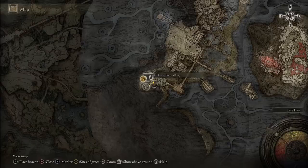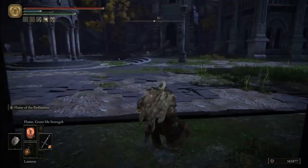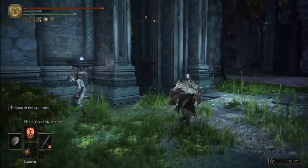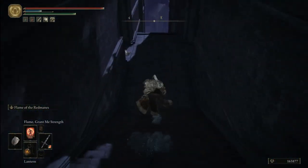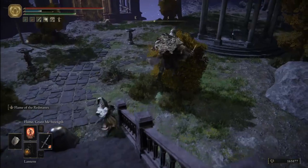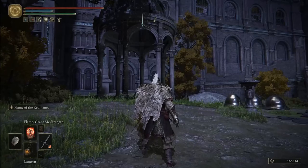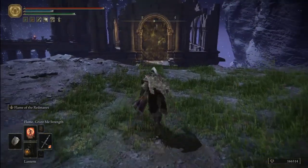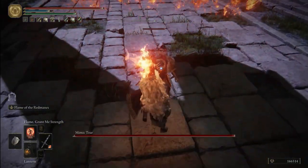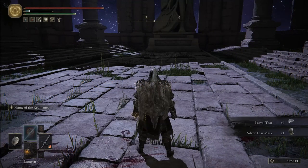For the second Nokron tear, you can start right where you left from the first tier. Exit the building, or from the Eternal City Grace, go ahead into the second building and down the stairs — just go all the way down. You'll see the gazebo over there, and right at the corpse you'll find your larval tear. The third and fourth Nokron larval tears are right at the boss ahead: the infamous Mimic Tear. Defeat it and you'll get two entire larval tears at once.